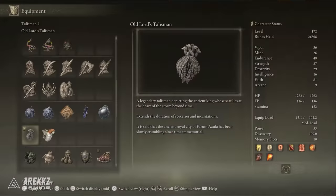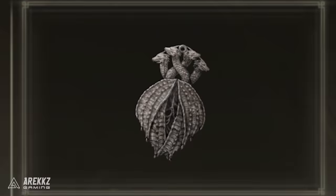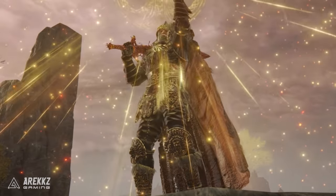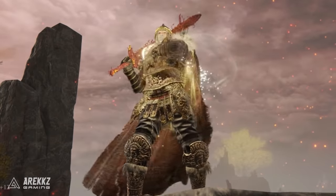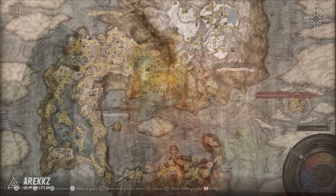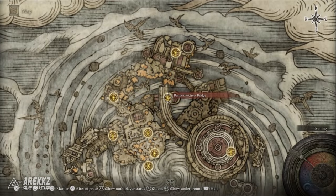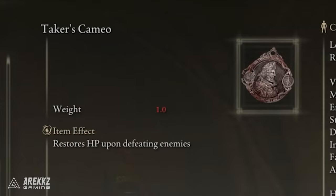The last one for my personal preference is the Old Lord's Talisman, which extends the spell effect duration of our buffs by about 30% — and we will have a lot of buffs. You can find this one in the Crumbling Farum Azula area by beginning at the Beside the Great Bridge grace point, making your way through a specific path along the crumbling bridge away from the boss, going down a ladder, and eventually finding a chest with this item.